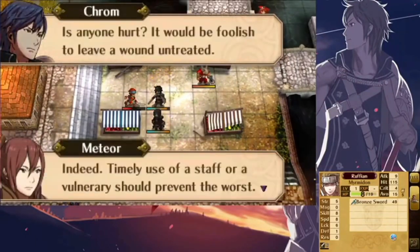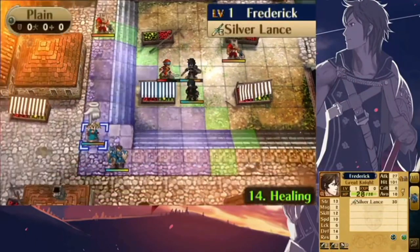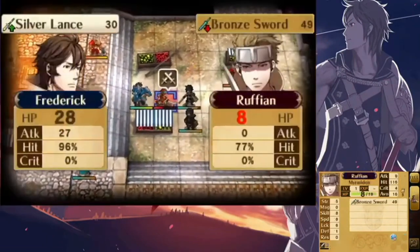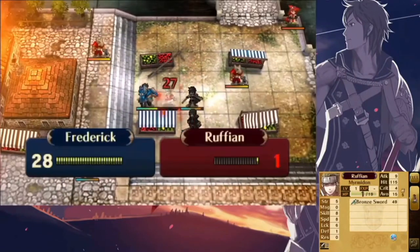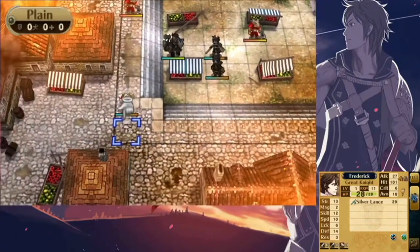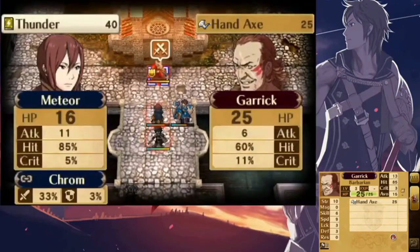For a quick recap: the best class for Robin is Sorcerer, since they can use dark magic and have a high magic and resistance cap. His best skills are Limit Breaker, All Stats Plus 2, Ignis, Vantage, and Arms Thrift. And his best weapons are Celica's Gale, Book of Naga, Ruin, and Nosferatu.